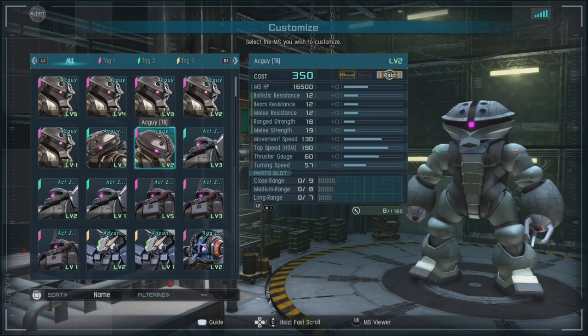It's a 300 to 350 cost, ground-capable-only raid with a priority three melee. Ballistic, beam, and melee resistance of 12 standard. Range strength of 18, melee strength of 19, movement speed of a very nice 130, and a thrust gauge of 60. For parts, we've got close range of 9, medium of 8, and long range of 7.